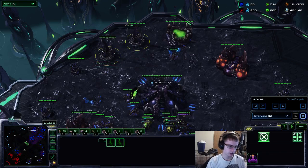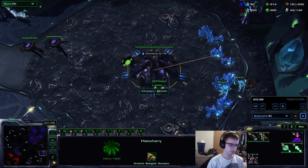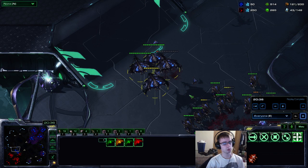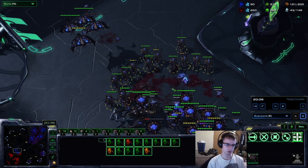Feel free to leave a couple roaches instead — like six roaches in the main with some spine and spore crawler support. That works just as well. I would rather keep a couple lurkers because that equals less supply than six roaches, and it requires detection, which you don't bring when you do a warp prism drop. If you have any questions, feel free to ask under the YouTube channel or my Team Liquid guide. Feel free to send me a message — I'll answer any questions. If you want to see me live, feel free to follow my Twitch at blade55555. Hopefully this helps you guys out — peace out.